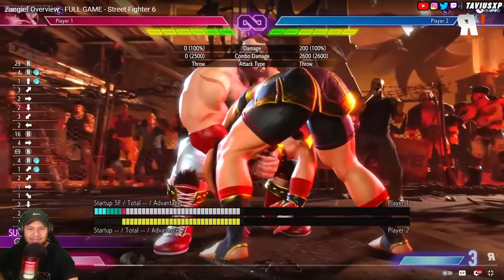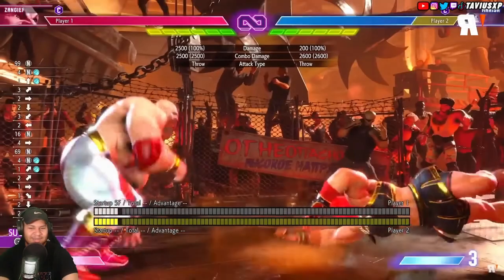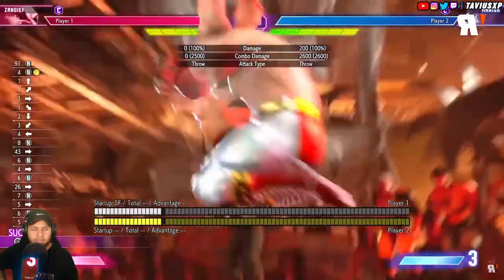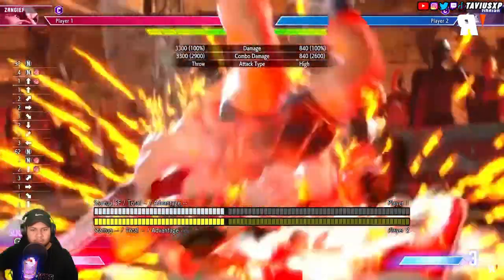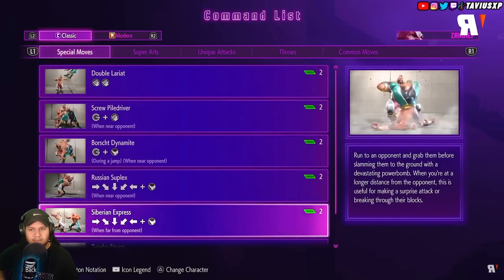It amazes me how far SPD goes — every time I get hit by it I'm amazed, and it's going to be the case here too. Medium and heavy SPD have more damage but a bit less range as usual. Heavy SPD only works from very very close, as it should. Siberian Express is the common running bear grab, and the Russian Suplex is a half-circle back kick.